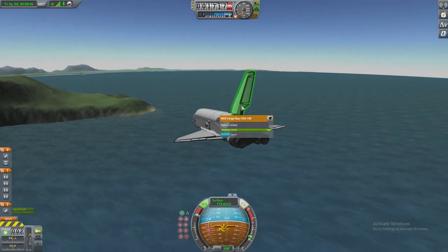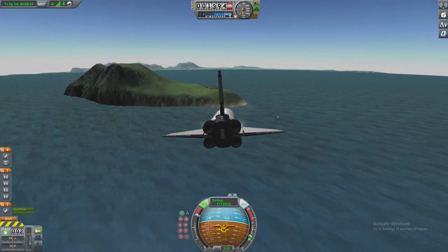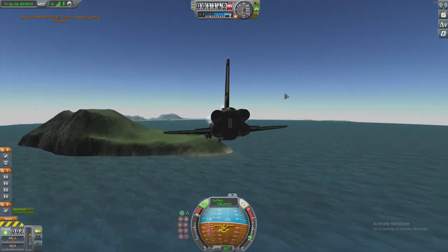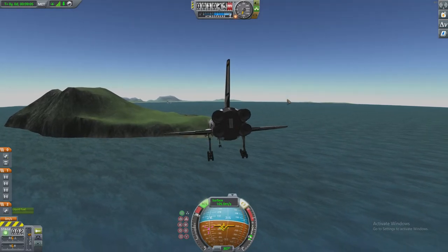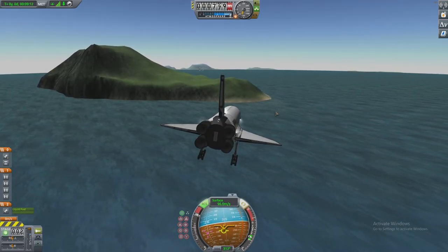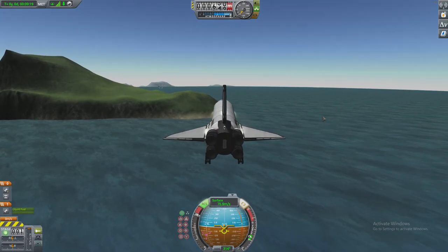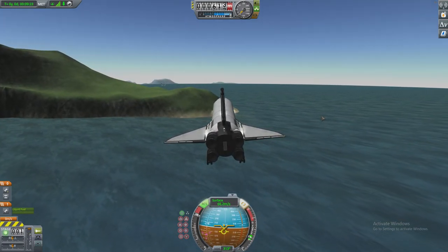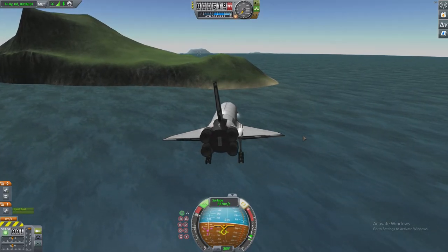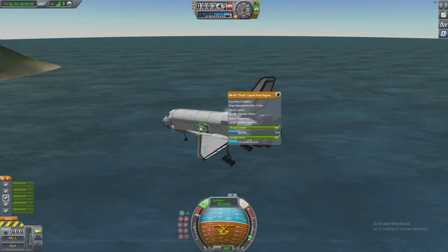We have no thrust so we can't really do anything apart from glide down and hope for the best. We're going to crash into the cliffs — holy crap. We definitely need some inflatables on the bottom of this thing. There's no point having wheels because we never even use them. Maybe the giant tyres will provide some kind of buoyancy — let's hope so. Yeah, we haven't made it — 100%.